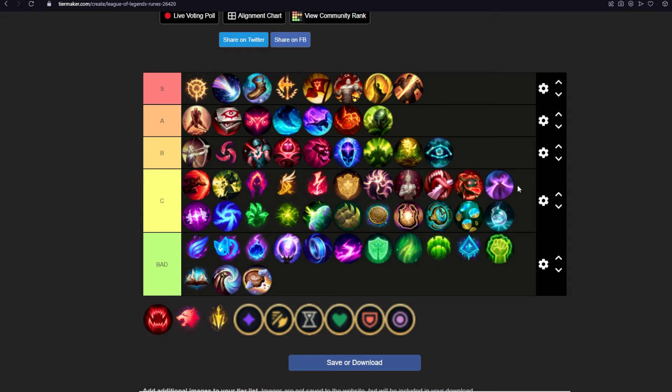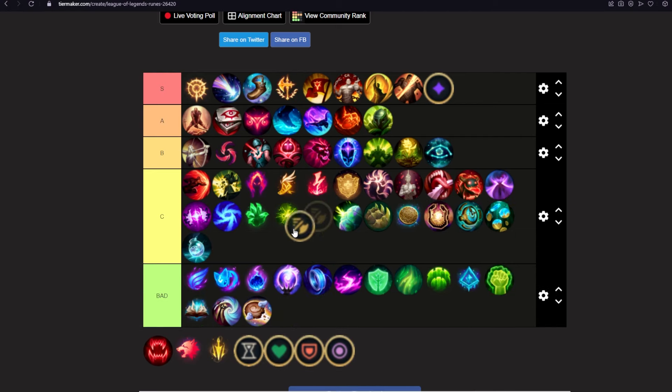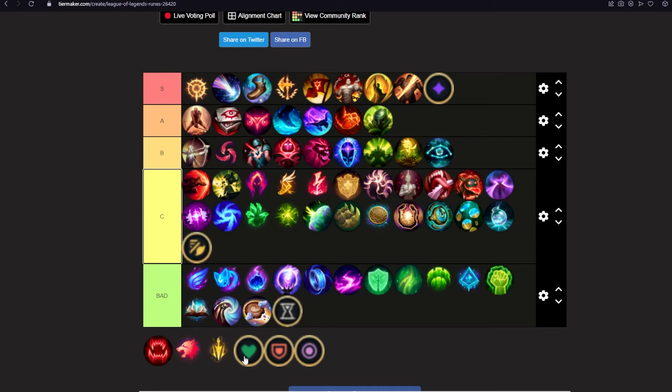Now the stat shards — and people are so confused about these even though it's probably the easiest aspect of building for Udyr. You always want two Adaptive Force runes in every build — that's S tier. Never go attack speed; it's troll. You don't need attack speed on any build. The CDR shard gets demoted to B. Scaling HP is very good. Armor and magic resistance is troll — you're never really going to take those.